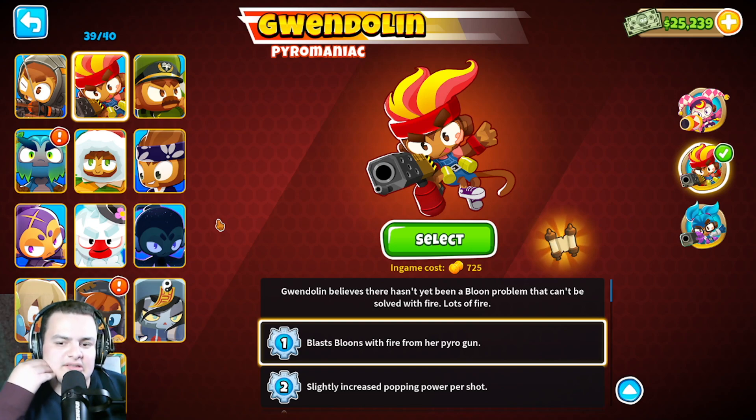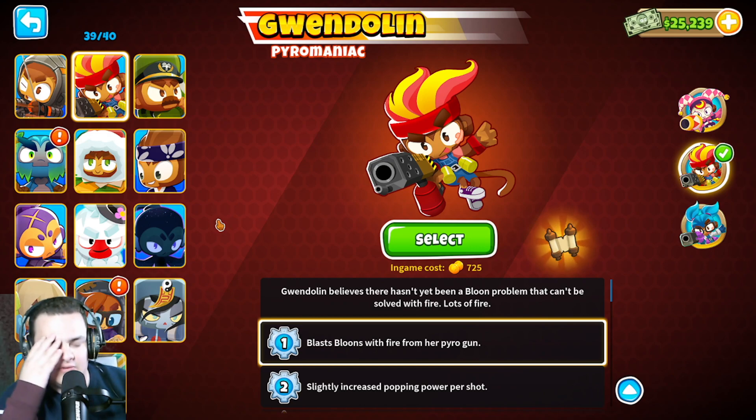Level 9 base attack burn damage was also reduced from 4 to 2. Level 10+ base attack burn damage remains +1 per level. So they're moving Gwendolyn toward a late-game focus, reducing her early-game burn effectiveness.